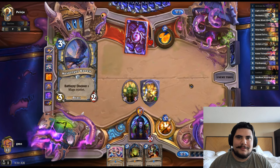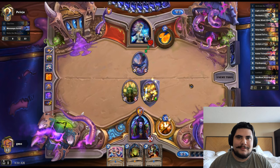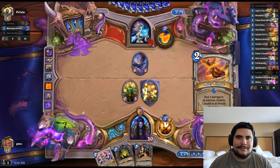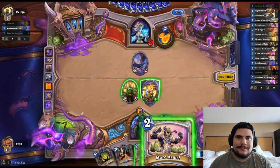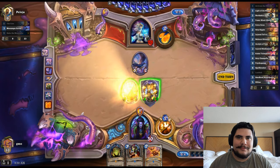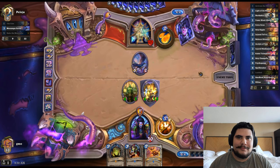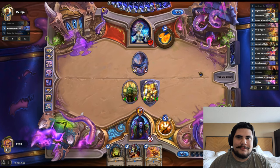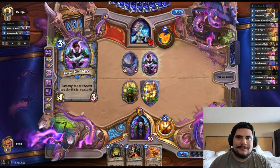I'm looking at the Extra Arms though — I'll just ignore that for now and go Extra Arms to face, start hammering at his face. We want to get some board presence and then play our Loath'eb, and then BAM — next thing you know he's dead. Not probably much more from this guy because he's running the Odd Mage and has a secret up.